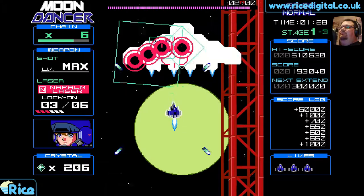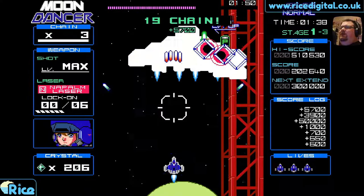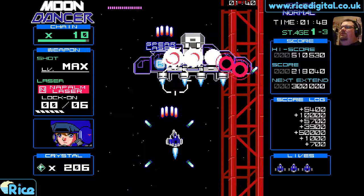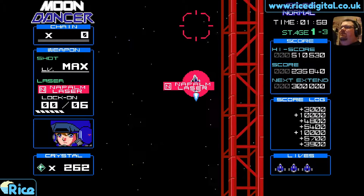Maybe we'll take the Napalm Laser. Careful of the pink shots. Shoot down the green shots. Watch out for the speedy orange shots. Try and get that chain going — because if you keep firing the laser off pretty quickly you can get that chain up to some quite high levels from the look of things.